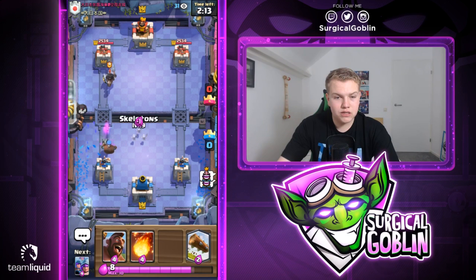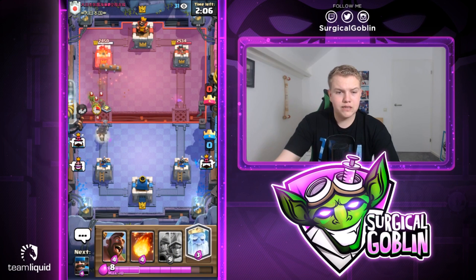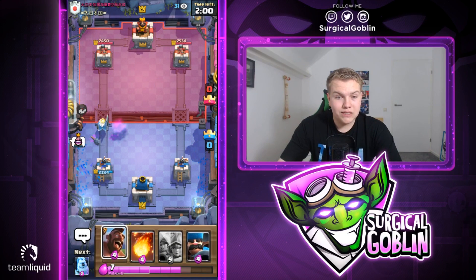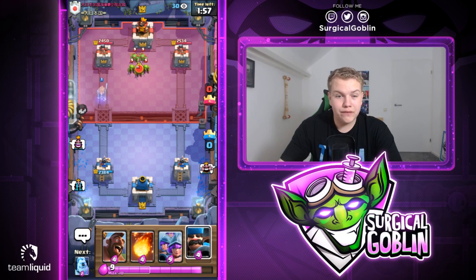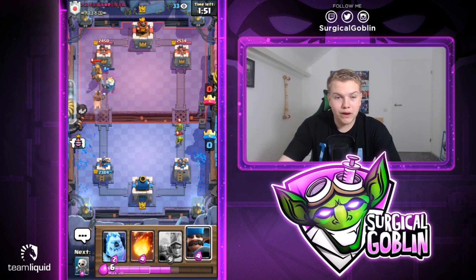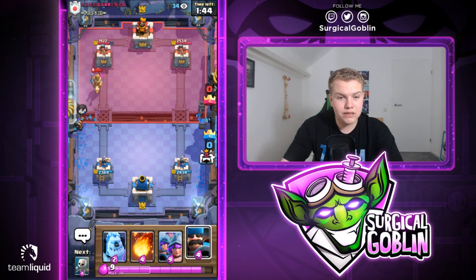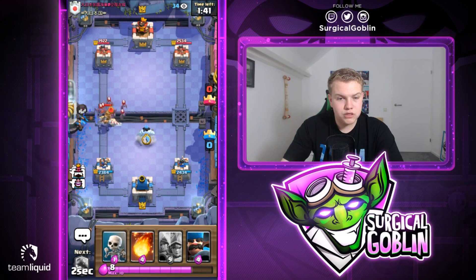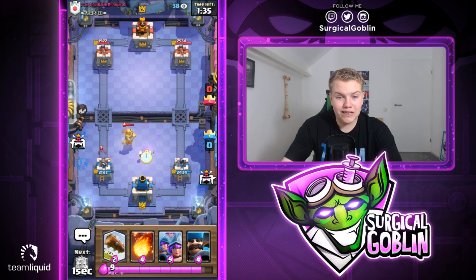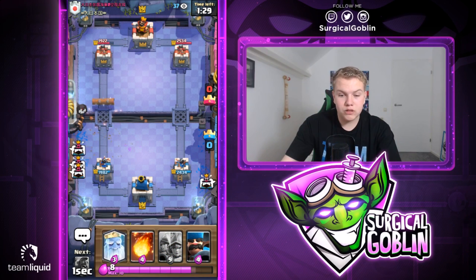Let's go with Skeletons to the side, hopefully the Dark Prince locks onto them. Let's go with a Log - the Dark Prince should die. He has Dark Prince, double Prince with spam - probably Goblin Gang and Bats too. This is not the worst matchup but not the best because we don't have much against double Princes. Let's go with Hog Rider - there's a bad Hog Rider into the Prince but the Hog Rider still gets at least two hits. Let's go with Ice Golem to kite his Prince - the Prince goes down, then Skeletons in the middle.